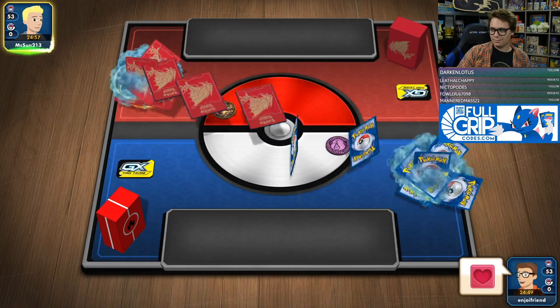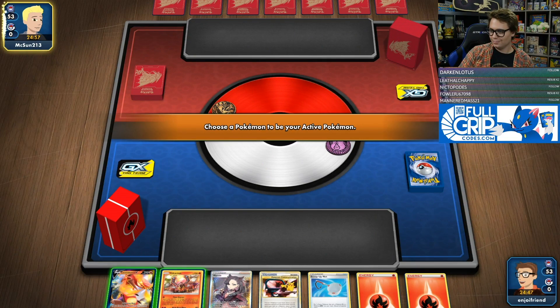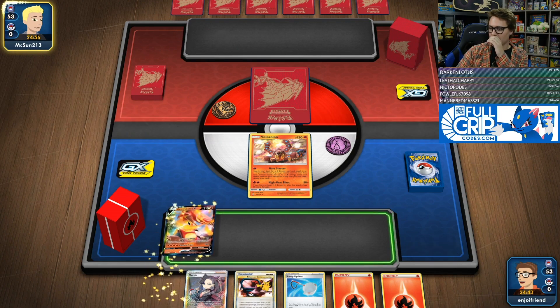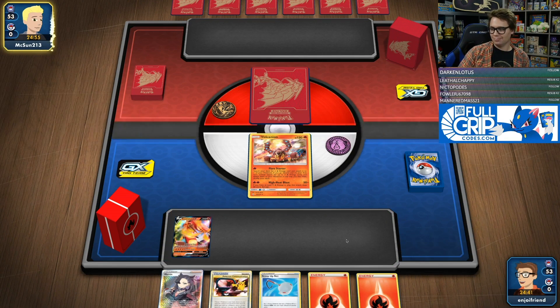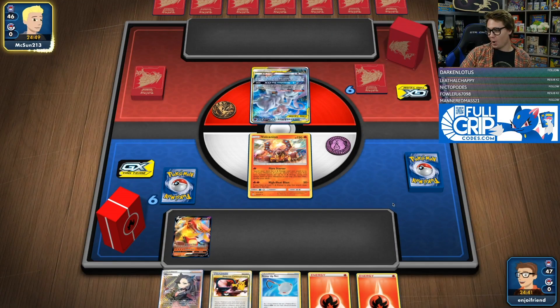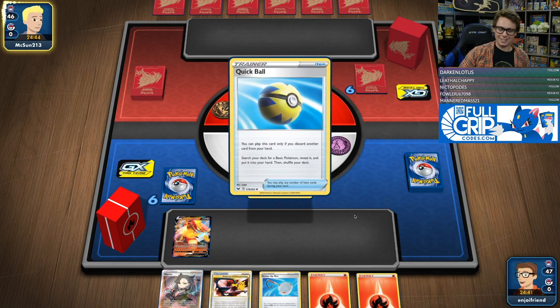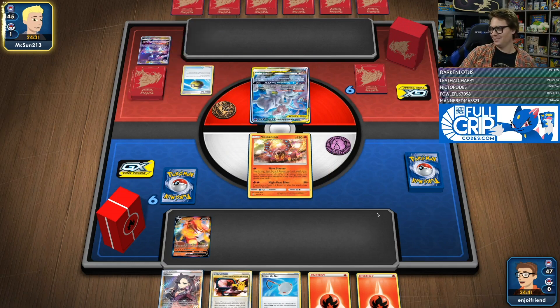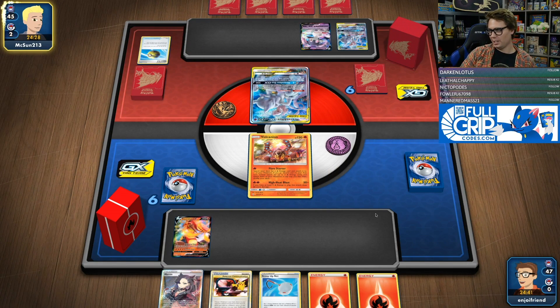No, I don't want to go first. Chat, we've got a Code Red — broken deck! The turn one Flare Starter! Poggers. And I have a supporter. I'm blessed. Turn one Marnie plus Flare Starter — what more does a man want? Seems pretty good.